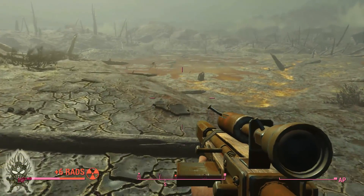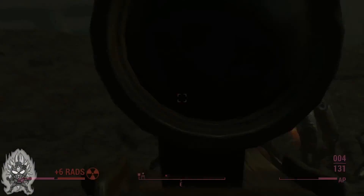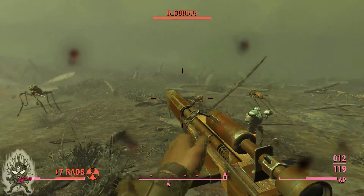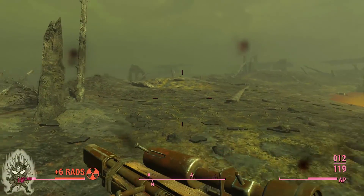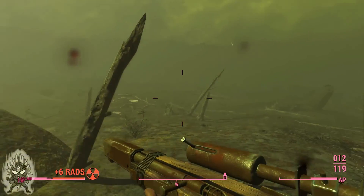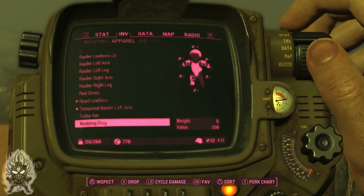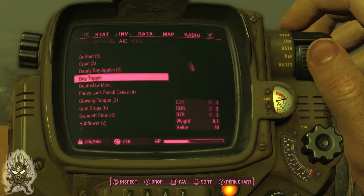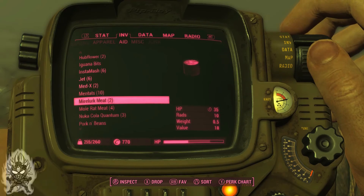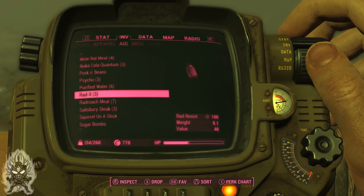What the hell is a blood bug? Oh, big-ass mosquito! Can't fight you and be irradiated at the same time. Oh god, there's a bunch of them — let me get out of here! Oh god, I'm running right into the radiation. Please tell me I have some Rad-Away left. I need some Rad-X — yeah, let me pop one of them. Nah, that's not gonna help me.